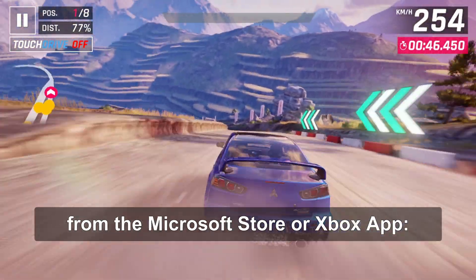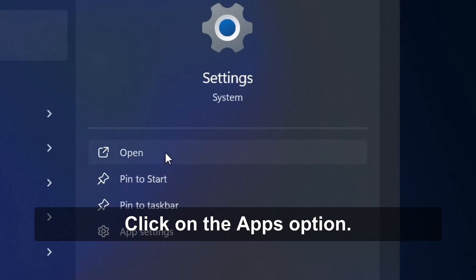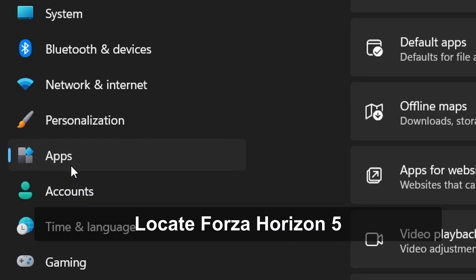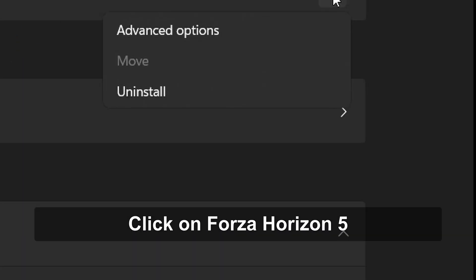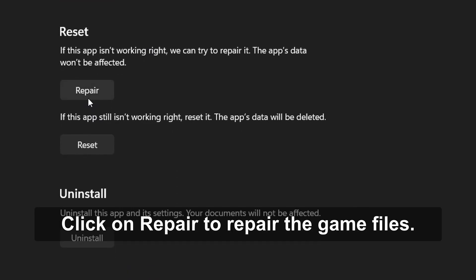If you downloaded Forza Horizon 5 from the Microsoft Store or Xbox app, open the Settings on your computer, click on the Apps option, locate Forza Horizon 5 among your installed apps, click on it and then go to Advanced Options. Click on Repair to repair the game files.